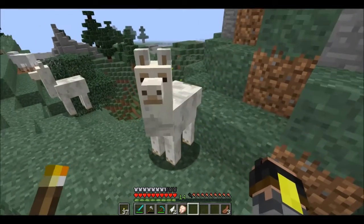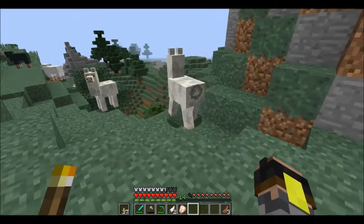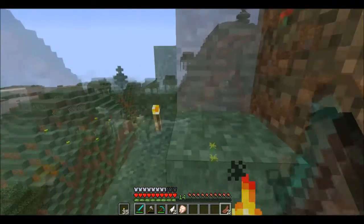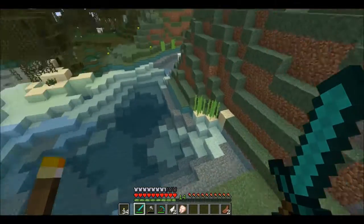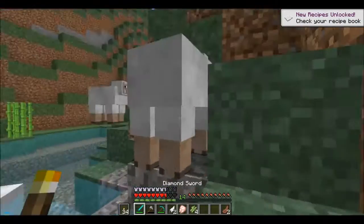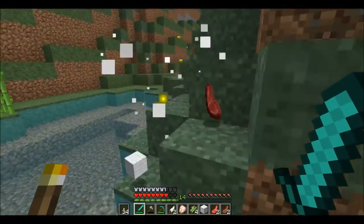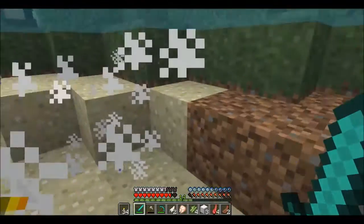Look what I found - it's a llama. You're gonna spit on me now. He'll spit on me, that's fine. We found ourselves a swamp land! So we're gonna take this sugar cane and we're gonna kill the sheep here, because we got some sheep back home. Food is most welcoming - we're still very early on in the server.